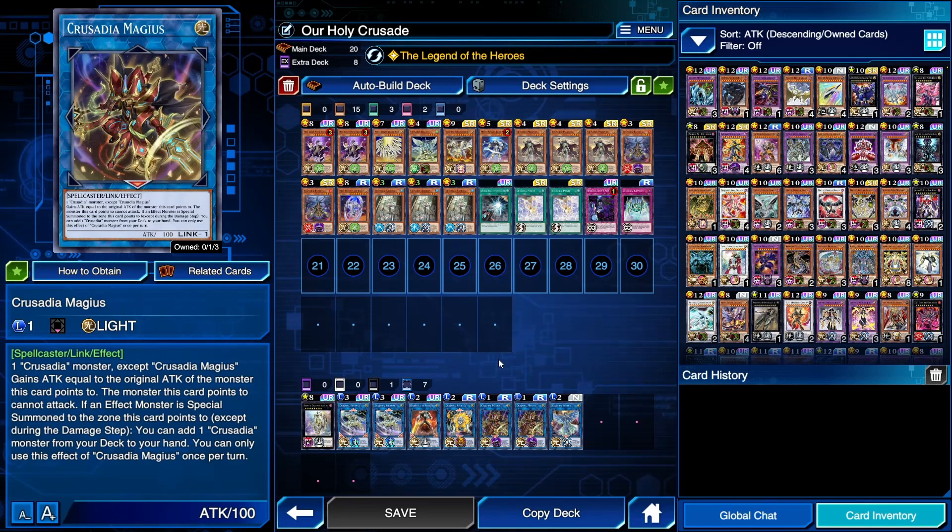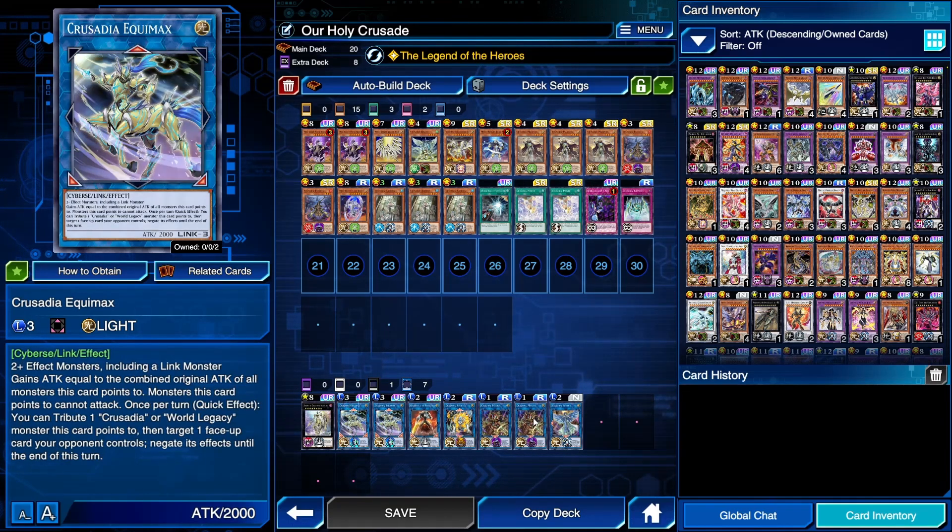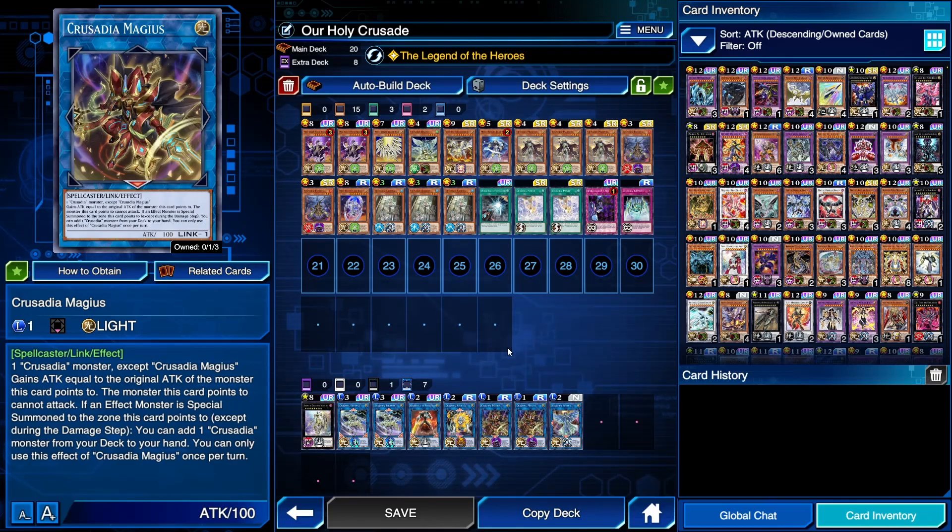Magus lets you draw a Crusadia monster when a monster is summoned to its zone. This is a great starter — it's a Link 1, and you can actually link Equimax into this, which is why we're running two copies. You can kind of restart your entire combo if you go first and then have to go to turn three. You won't regret having this card.